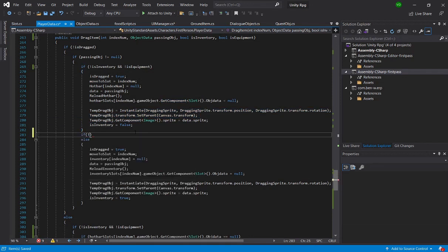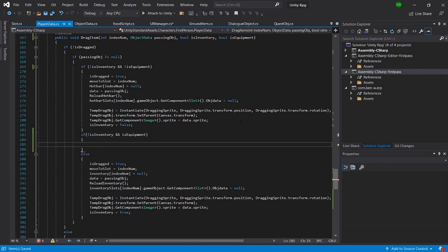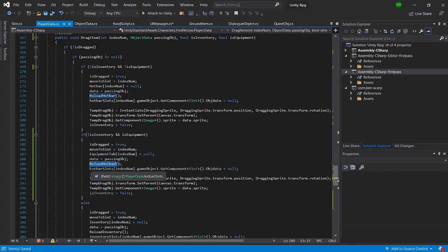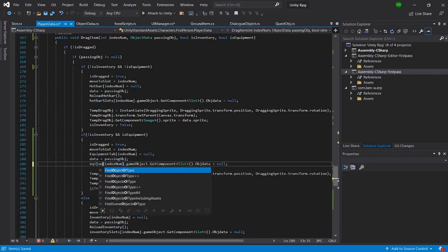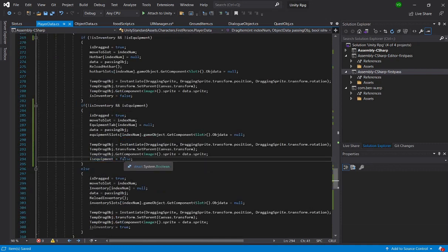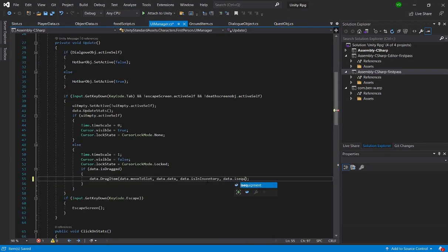Instead of hotbar slots we're having equipment. Temp drag item. isEquipment is equal to true. And then we can come here and type data.isEquipment. That's pretty much it - we just have to state that this is indeed a slot that is an equipment slot. We're also going to have to duplicate this for every single one of these, so you can just copy this and paste it for each slot. Instead of zero, we're obviously going to type one - and two, three, four. So we got all four: zero, one, two, three.